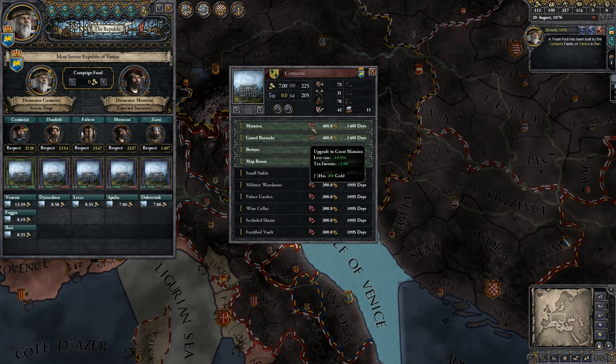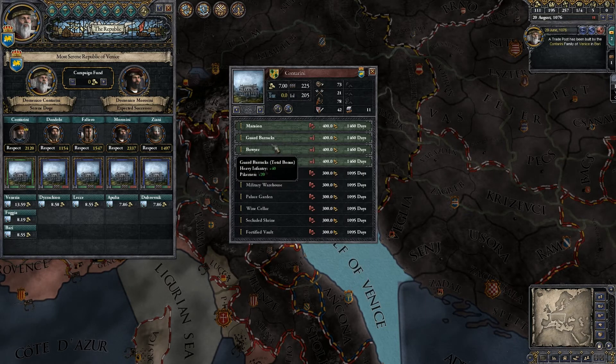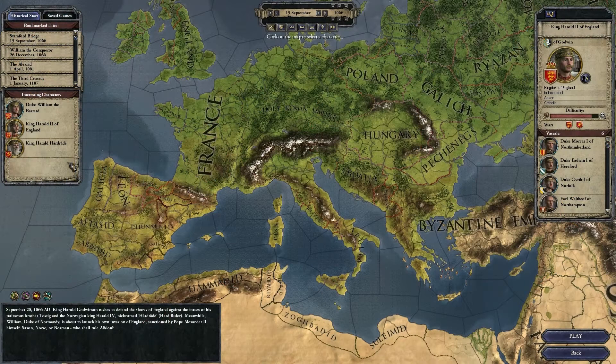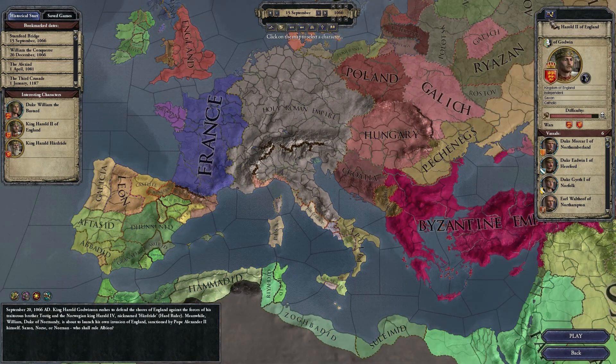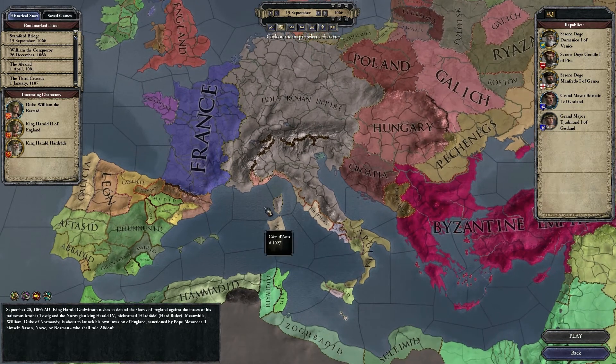Republican characters — patricians and merchant families — kind of have merchant-looking clothes, so there is a special clothes pack included in the DLC as well. And there is a republican skin to the interface, which isn't quite as ambitious as the one made for Sword of Islam, but still different from playing a feudal country.